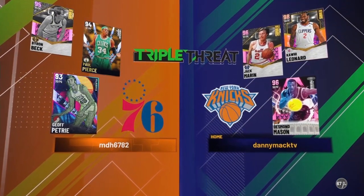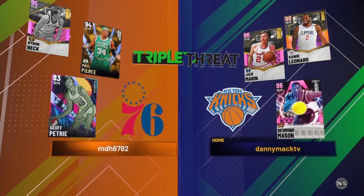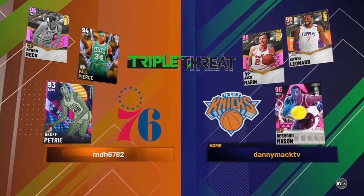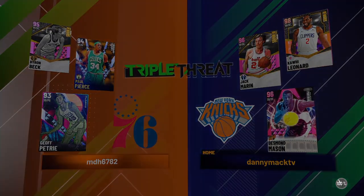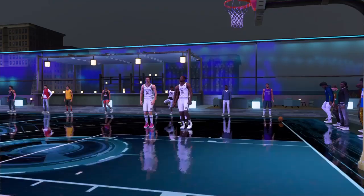We got Byron Beck, Pink Diamond, Paul, and then Pink Diamond Byron Beck, Diamond Paul Pierce, and Diamond Jeff Petrie. So I would say we're the favorite — so we lose. He just outplayed me. Let's see what kind of hot spots we got.